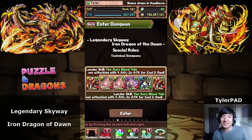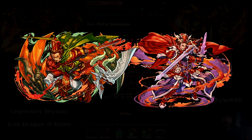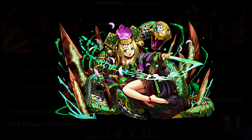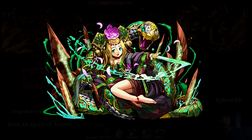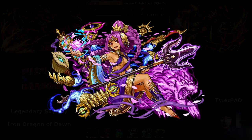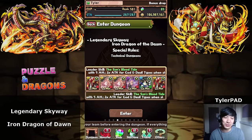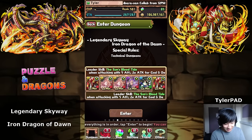Welcome back everybody. A few minutes ago we received a new update. The biggest things are Awoken Shiva, SaoSao's ultimate evolutions — who has become a very popular and very strong sub in Japan — Awoken Mei Mei, and the Durga ultimate evolution. I don't have the pieces to evolve my Mei Mei into Awoken Mei Mei, so I'll have to farm for that. We're going to try this new dungeon with my strongest team, and this is a cool way of introducing how we play with Ra in a challenging dungeon.